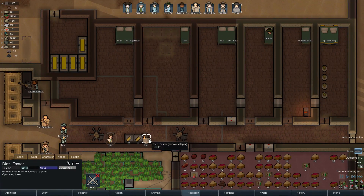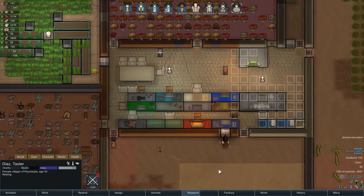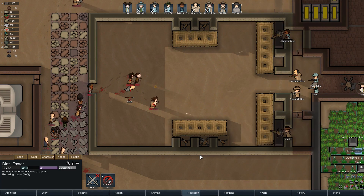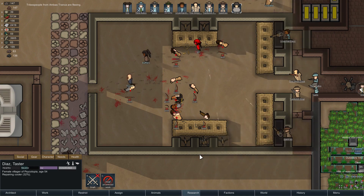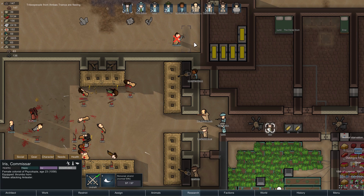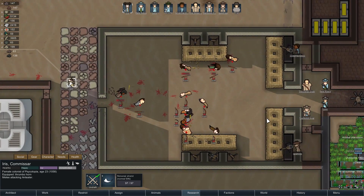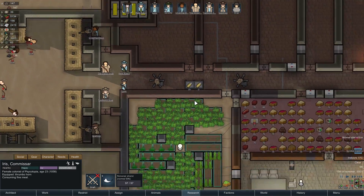You jerkwad - attacking my freaking cooler! I was just making sure she could repair that cooler from the inside. We shouldn't have a lot of problems taking these jamokes out. Look at all that firepower coming down range - there is no chance. Everyone is starting to flee. With the fleeing of the tribespeople, let's get Iris in on this. We got a lot of people still alive, folks. That was the combat.